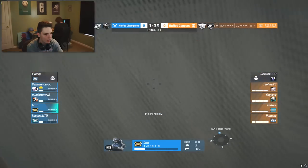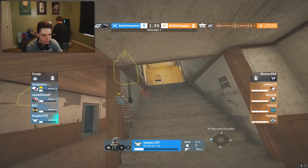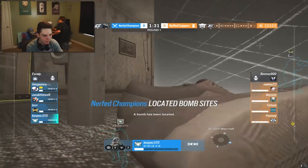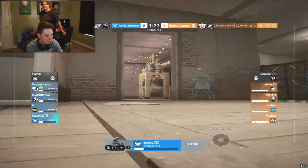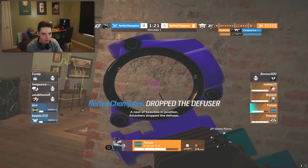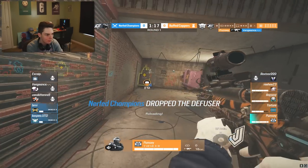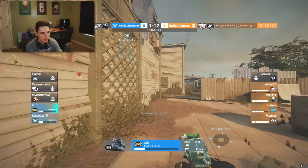That'll be Torture inside Game Room right now. We're seeing a rotate up through the white stairs, Zofia trying to make their way up. They're going to start droning and try to gain information on exactly where the copper players are. Burr pushing through Big Windows, trying to do some sort of a White/Big Window take, but Torch grabs a kill onto Kitten and Vengeance goes down as the Doc player grabs a kill.